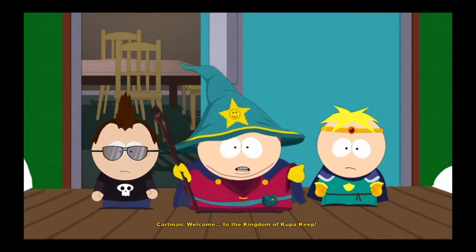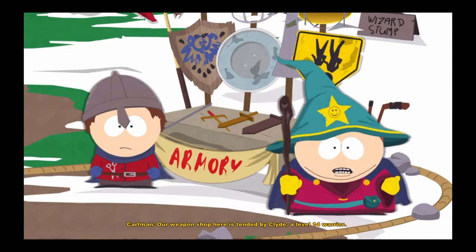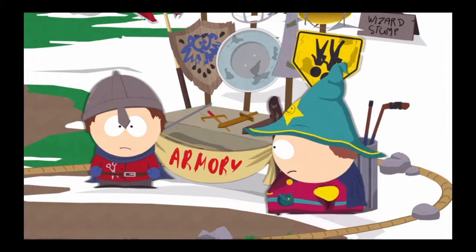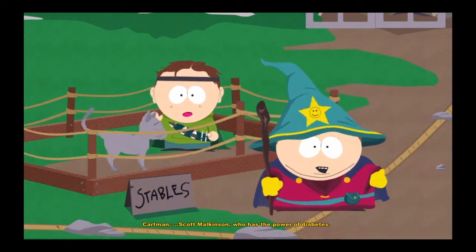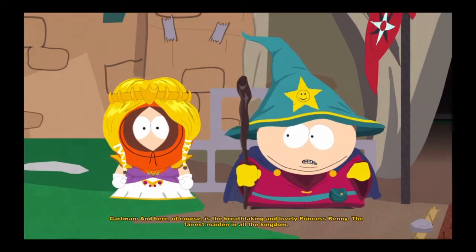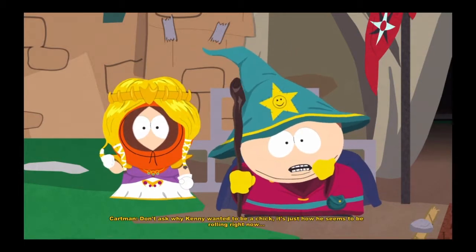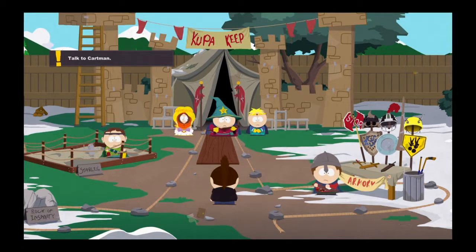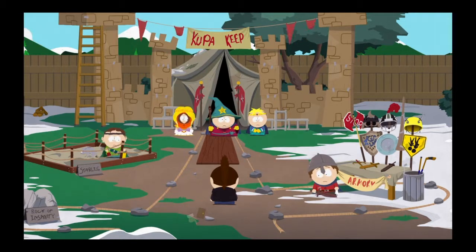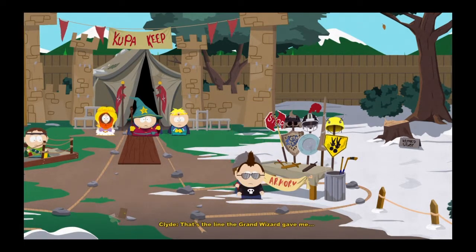It's all one big story-based episode. 'Our weapon shop here is tended by Clive, a level 14 warrior. Here are our magic stables, overseen by the level 9 ranger Scott Malkinson, who has the power of diabetes. And here of course is the breathtaking and lovely Princess Kenny.' I think that's really cool. I love South Park — it is in my top five favorite TV shows of all time, because they know how to keep everything relevant.